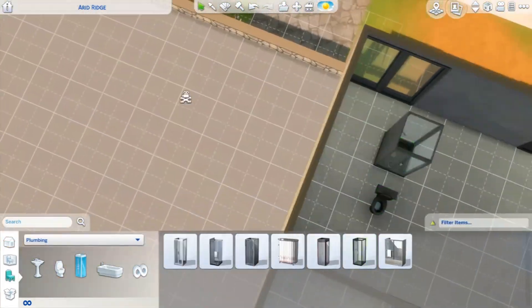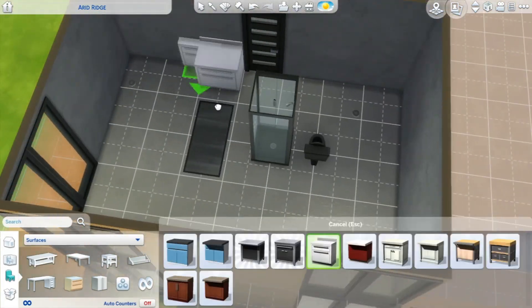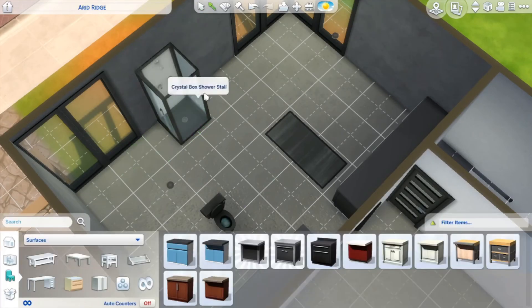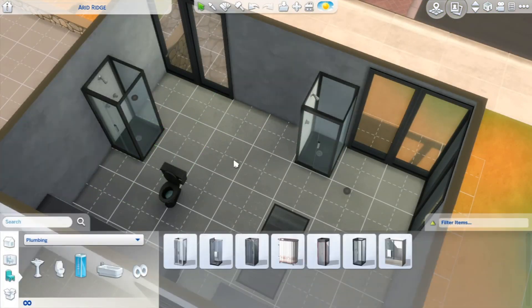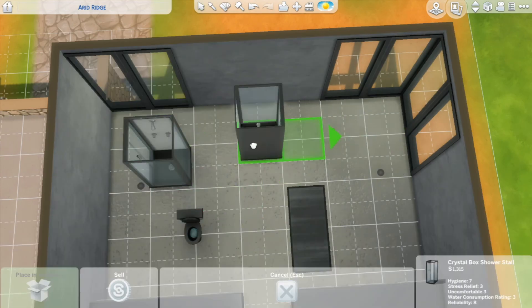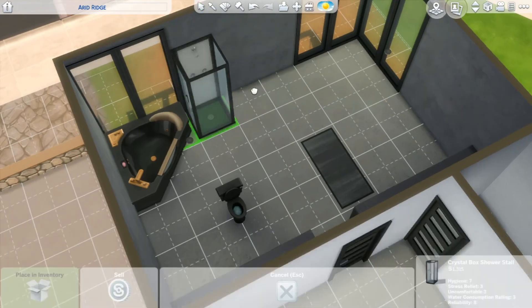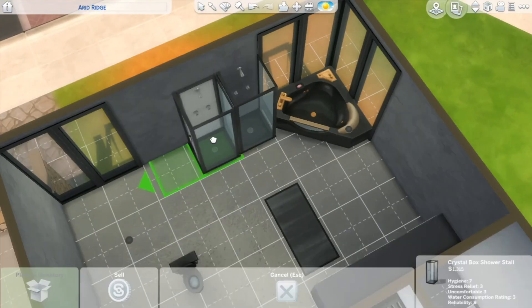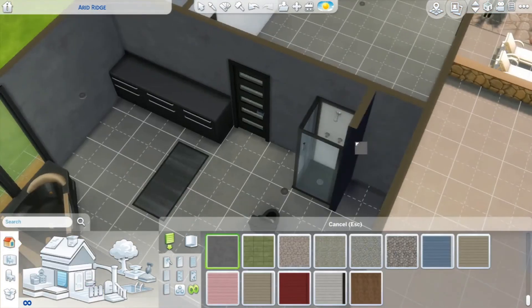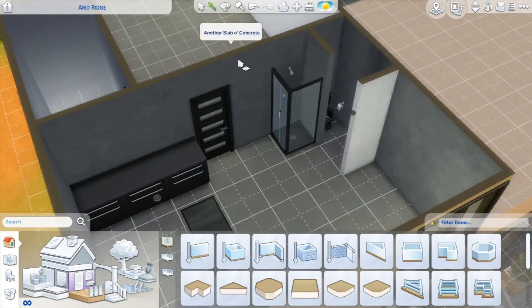If you saw my previous video, you'd know I had a bit of a kerfuffle with a wallpaper I put in both bathrooms — it's called Urbanity, I believe. I didn't realize at the time that you could change the color of it, but I really like the texture, so I ended up using it in the bathrooms of this house too.